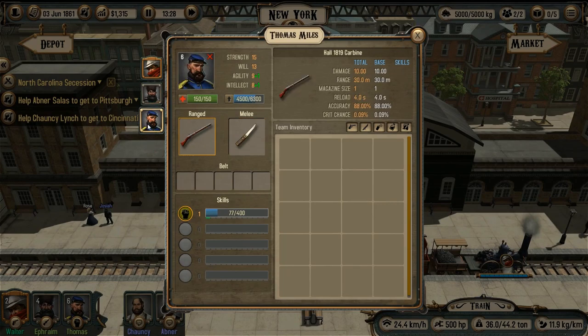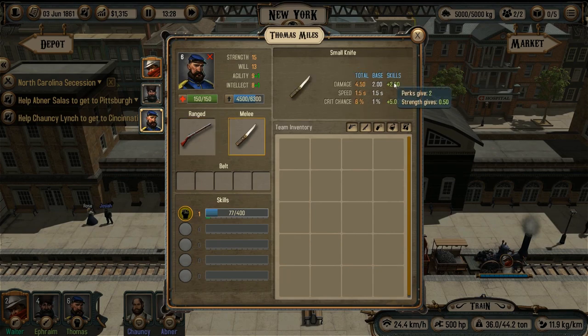And we have Thomas with us, whose strong side is a melee weapon. He has some bonuses when using this knife.